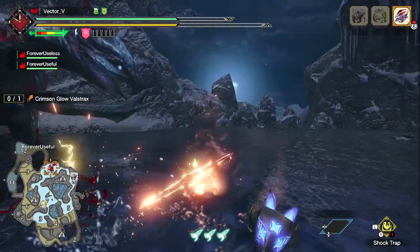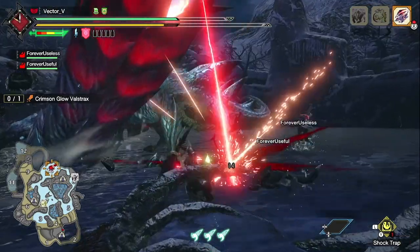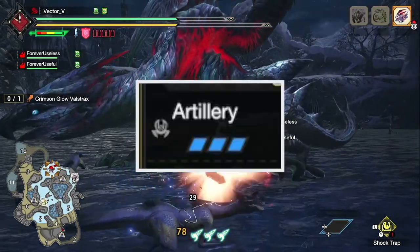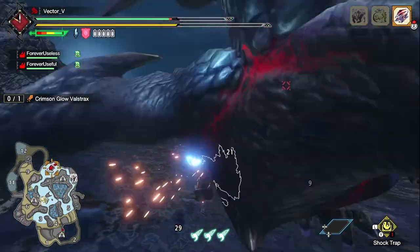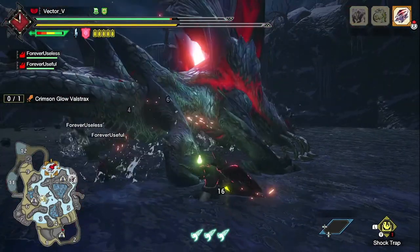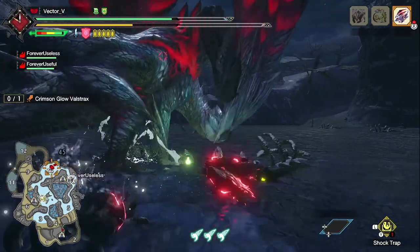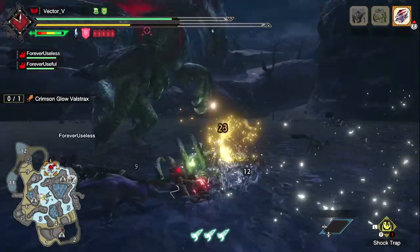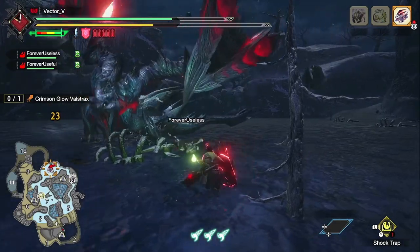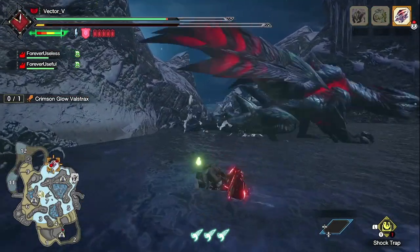Like for any other weapon, attack skills are important, but in the Charge Blade's case, the number 1 skill you should look for is Artillery. Artillery at level 3 gives a boost of 30% on your phial damage, while Attack gives you a 10% plus an additional plus 10 on your base attack. Here is a comparison video to show you how much Attack level 7 and Artillery level 3 affect your phial damage.